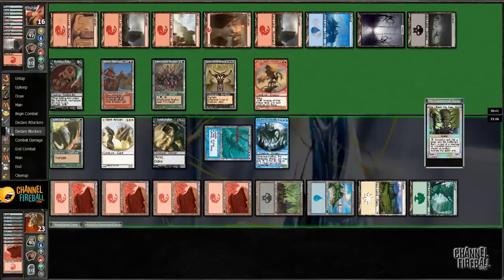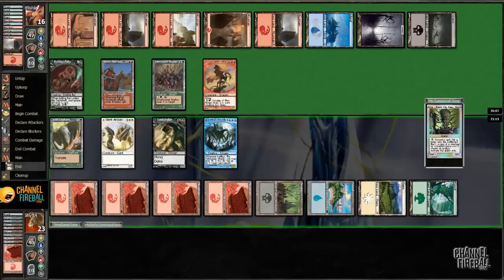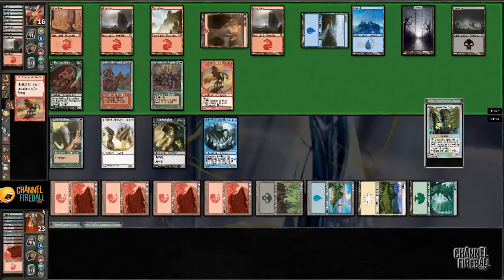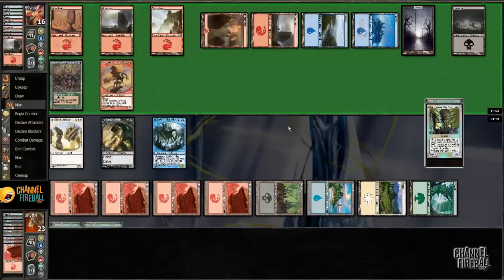I should have attacked first. He's just trading — thank goodness. With this board, anything that involves his guys trading for my guys is fine. He's just gonna clear all the guys, which is not surprising — that leaves him at an advantage. I still need to find an answer to the Scourge of Courages.